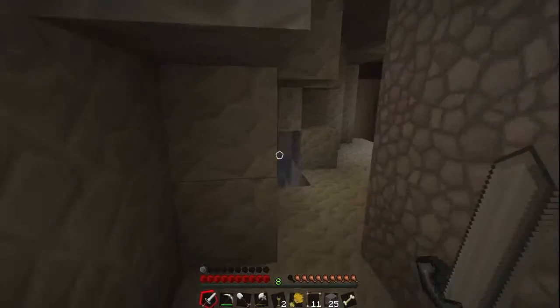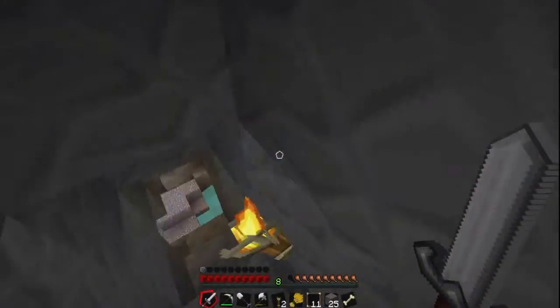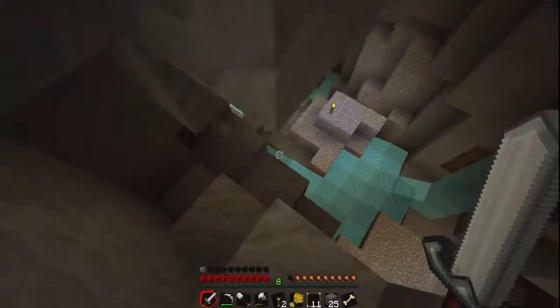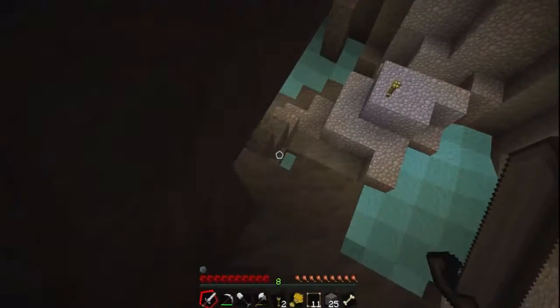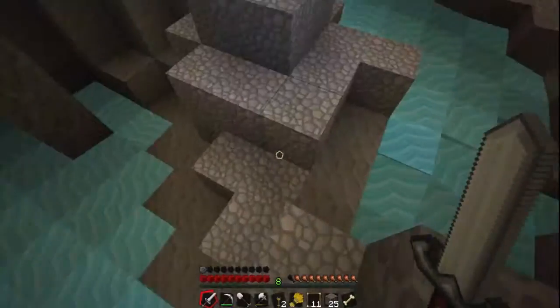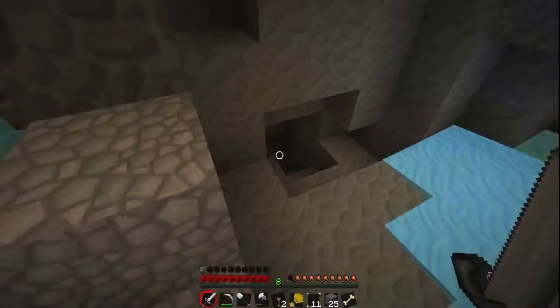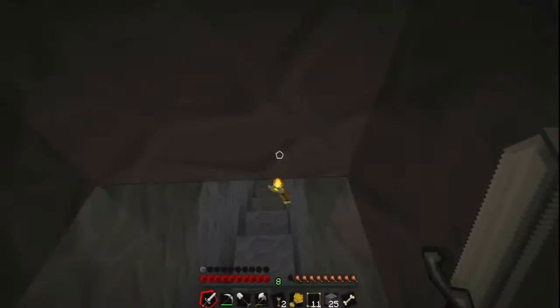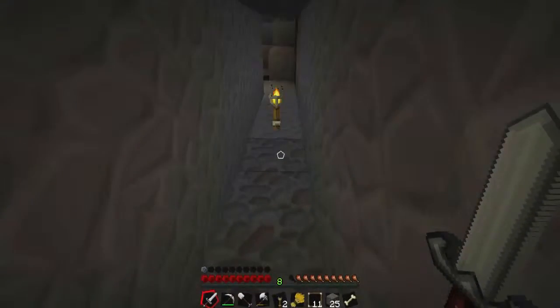Remember the end of the last episode — we did find some diamonds but we didn't have the means to mine it. There was a bit of iron in the ravine. I've gone back, smelted some of our iron, and yeah we're doing a lot better than we were before. So let's go down and sort this mine shaft out.